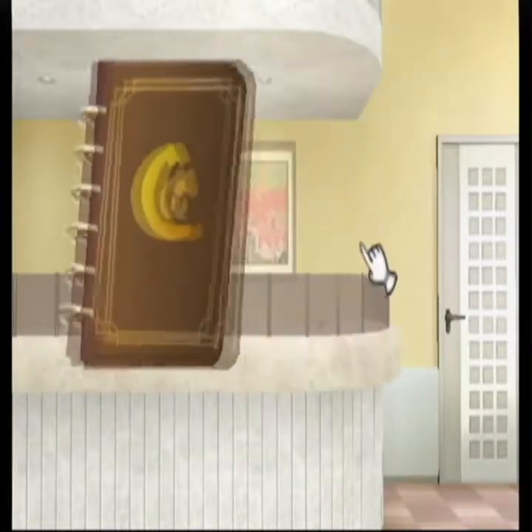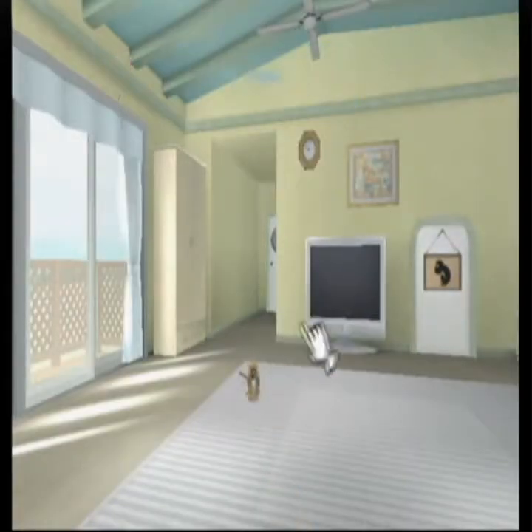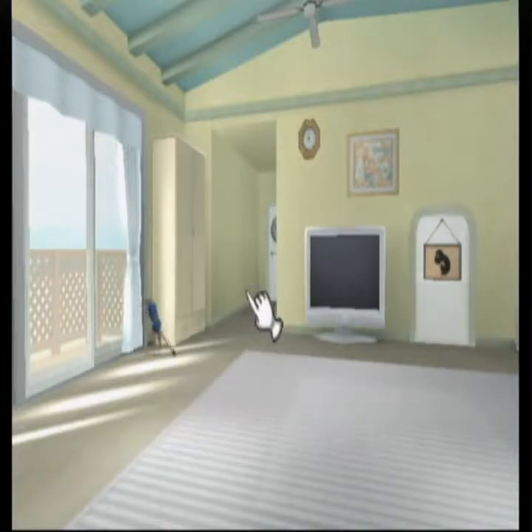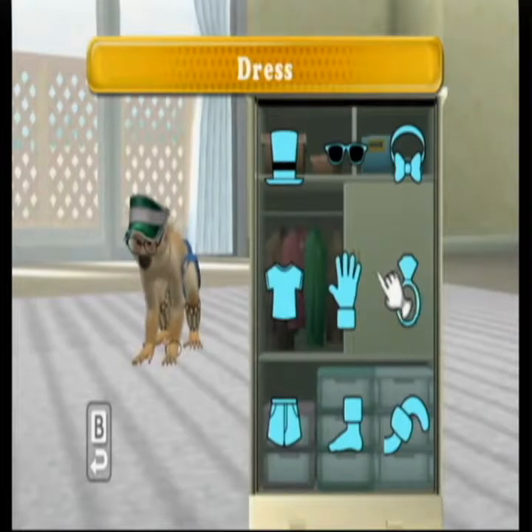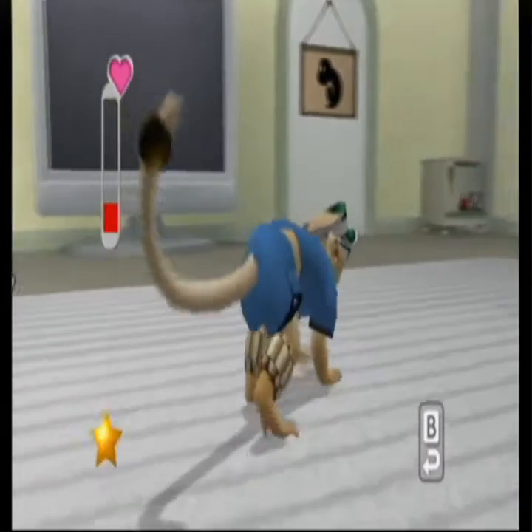Now you have your monkey in this spacious house, which by the way you can't decorate. In there, you can choose a few activities to make your monkey happy. There really isn't that many options, so I'm just going to talk about them all. Let's start with the dresser. You can dress up your monkey so it's not just running around naked. As you can see, I made my monkey look stylin' and hip.